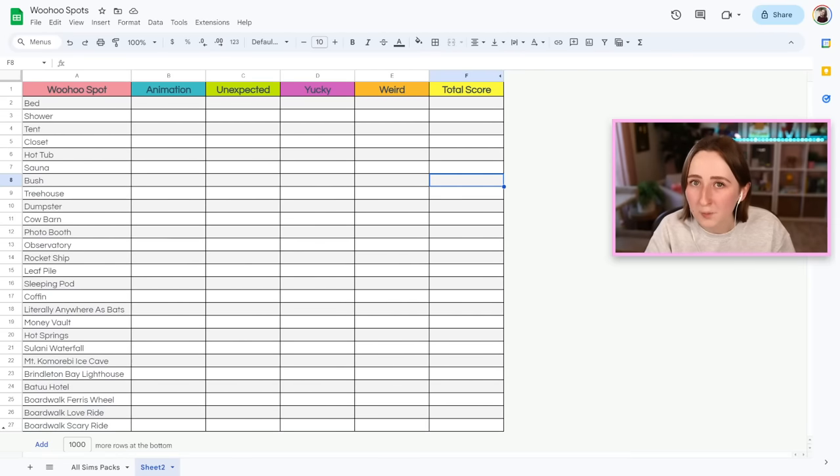Today we're going to rank every single woohoo spot in The Sims 4. This video has educational purposes — I'm just trying to show you all of the different woohoo locations in case you didn't know about them. This is perfectly reasonable and normal and not at all weird. I even made a spreadsheet so that we can appropriately rank all of these different woohoo types, and basically we're going to go through every single woohoo spot in The Sims 4 and give each of them four scores.